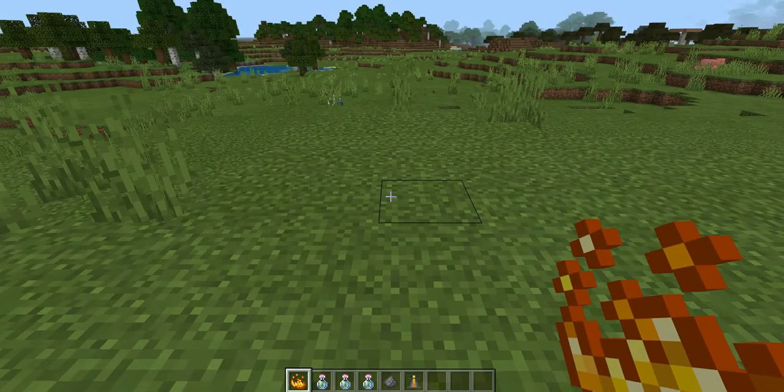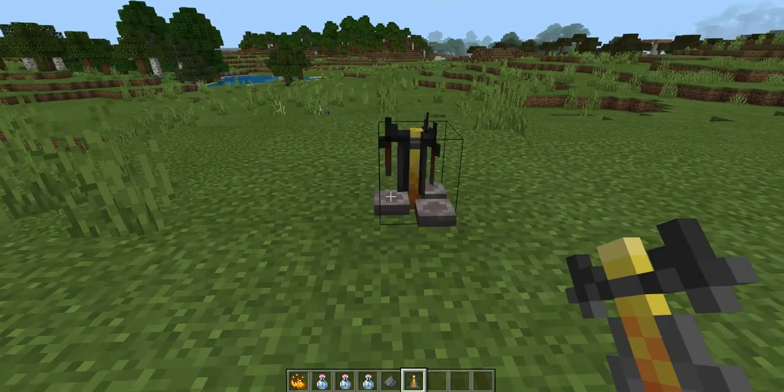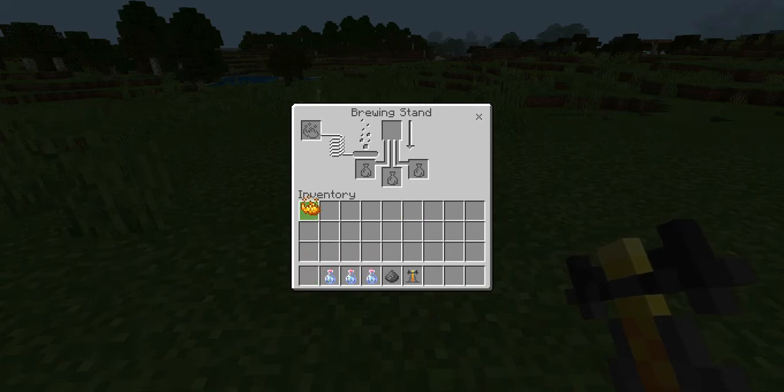After you have all the materials listed, take out your brewing stand, place it right in front of you, and click into it. Take your piece of blaze powder and put it in the top left corner — you'll see the bar has turned orange. Then place your potions of poison in the bottom slots, and place your gunpowder in the top slot. You'll see that the bubbles are bubbling and the arrow is going down, and once this arrow goes all the way down, you guys will have three splash potions of poison.